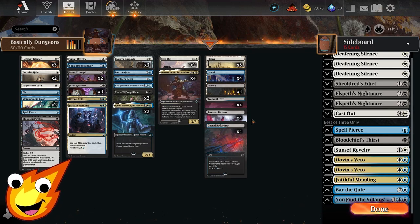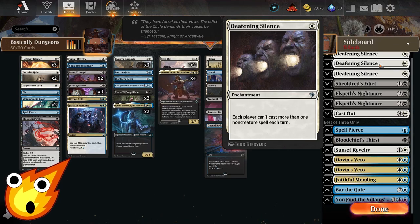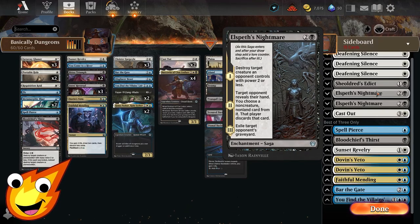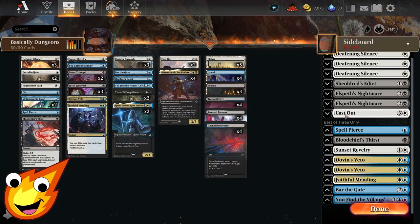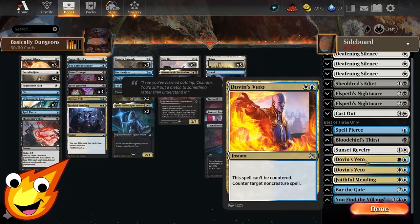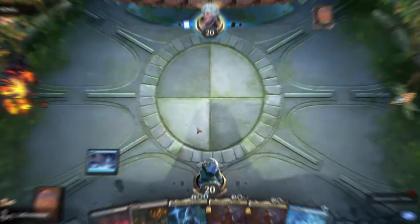This deck might actually be better in best of three versus best of one. For the sideboard: against combo and control decks, get Deafening Silence to slow their game plan. Sheoldred's Edict gives you more targeted removal against singular threats. Copies of Elspeth's Nightmare provide more removal, discard via the saga ability, and graveyard exile. You can also swap in extra copies of Cast Out, Spell Pierce, Blood Chief Thirst, Sunset Revelry, Dovin's Veto, Faithful Mending, Bar the Gate, and You Find the Villain's Lair.